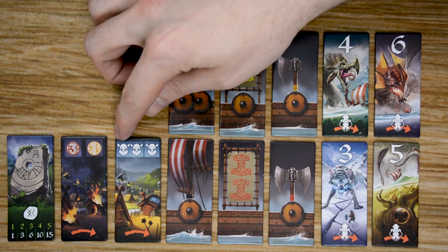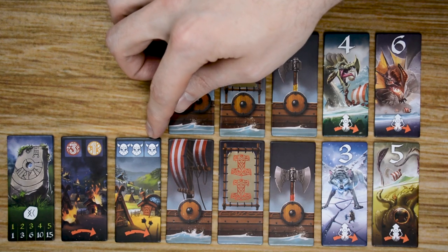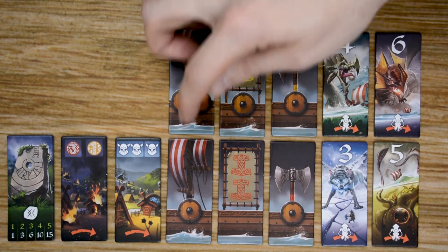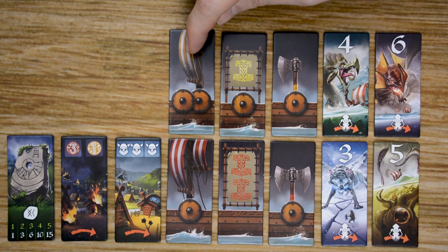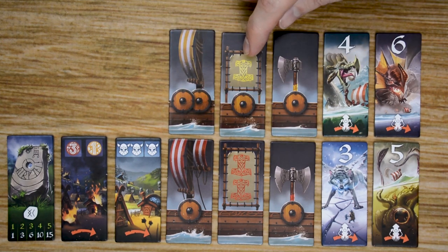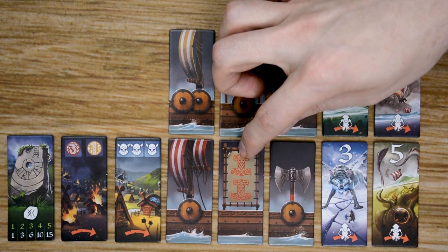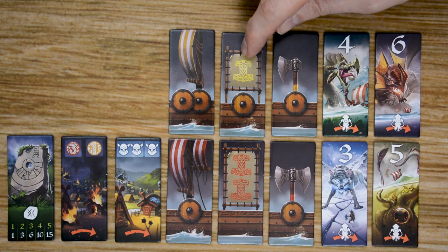Then we have visit tiles, where the first player will gain two Vikings and the second player that passes it will receive one. Sail tiles will be added to your ship, and at the end of each voyage, you'll get one Viking for a single sail and two Vikings for the double sail.